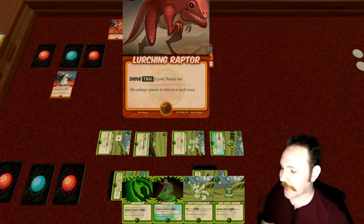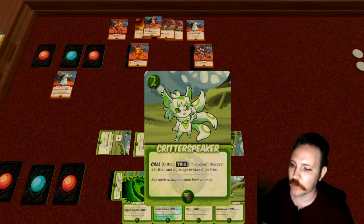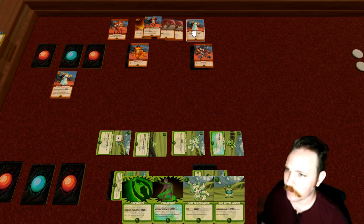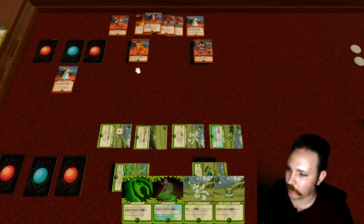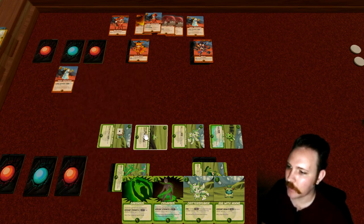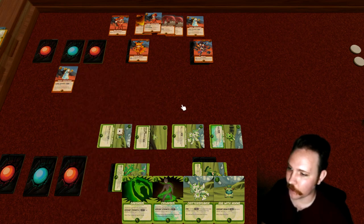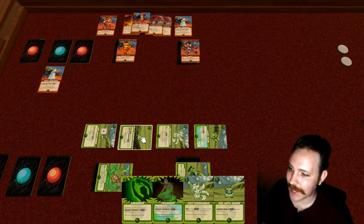The Sphine player has gotten a little out of control already, and we only have two power to deal with it. We could evoke a Lurching Raptor — it has an ability that triggers when it joins, which is similar to being evoked but more general. However, the Egg with Horns is currently level three because the Egg of Burgeoning Vitality gives it plus one, and the Lurching Raptor is only a two, so it wouldn't be able to take it out. It could take out the Egg and survive, though.